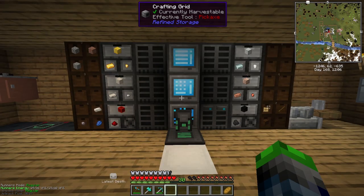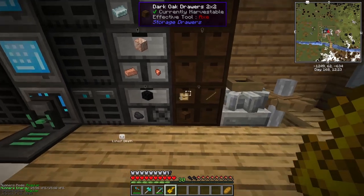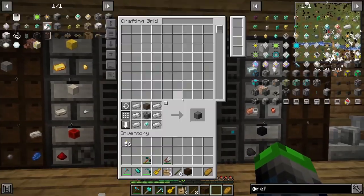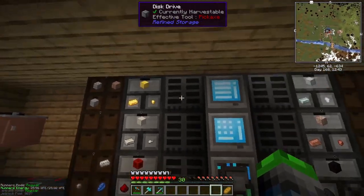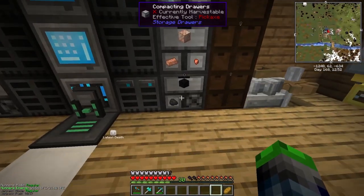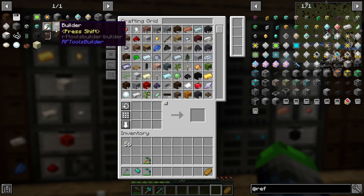Lapis goes in one of the normal drawers since there's no need to auto-convert it. We can see lapis in the system — amazing! I'll go through and get everything set up. When using drawers with Refined Storage, it's very important to lock the drawers so the system doesn't automatically start putting the wrong things in. Unlock them, remove the unwanted items, then relock so only what you want goes in.